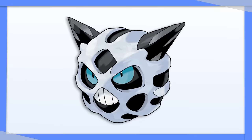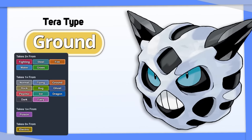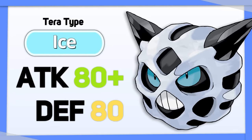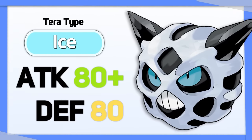Glalie has two options: Ground, which improves its defenses and increases its coverage, or Ice, which bolsters its offenses but retains its middling defense.